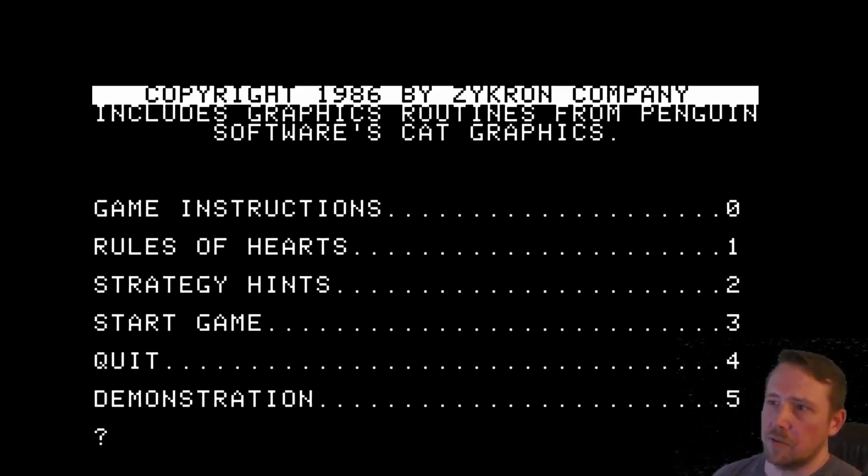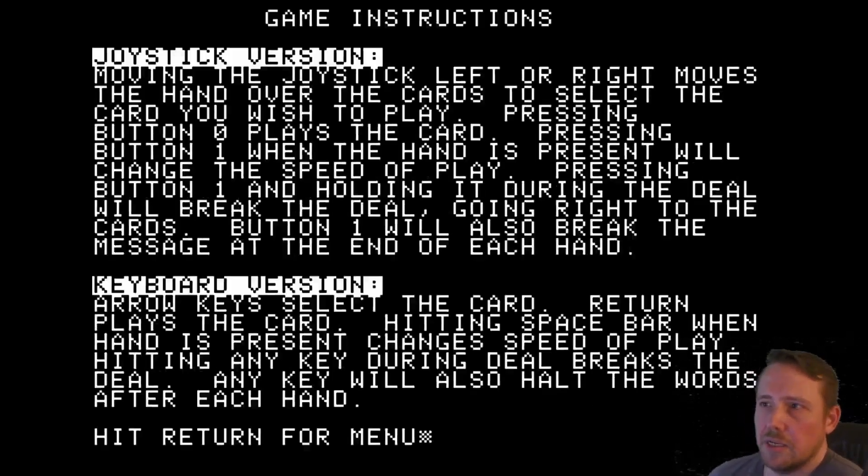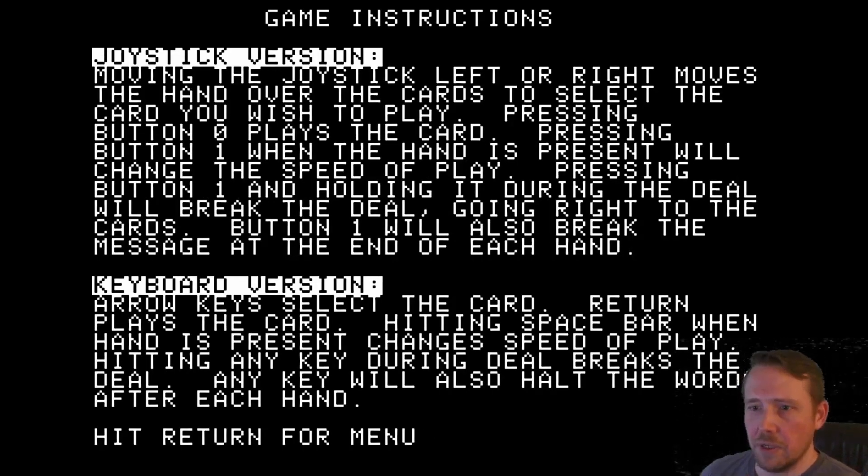It includes graphic routines from Penguin Software's Cat Graphics. Let's hit zero to get into the game instructions. We've got a joystick version and a keyboard version. It's kind of surprising to have a joystick version for a card game like this, but it works. The keyboard version is what I'm going to use here. Return plays the card, hitting spacebar changes the speed of play, and hitting any key during the deal breaks the deal. Any key will also halt the words after each hand.